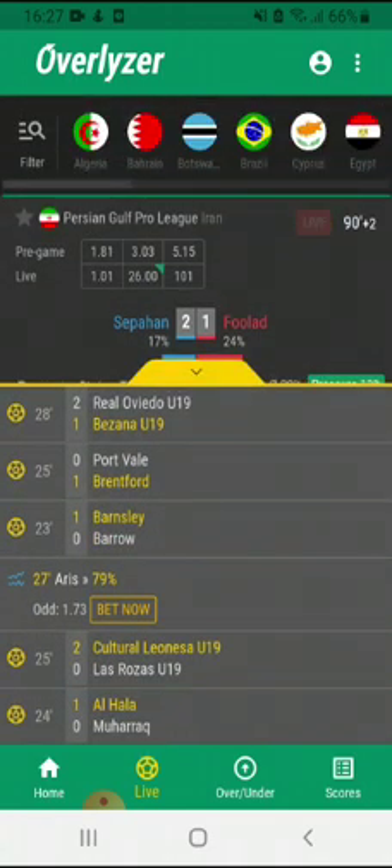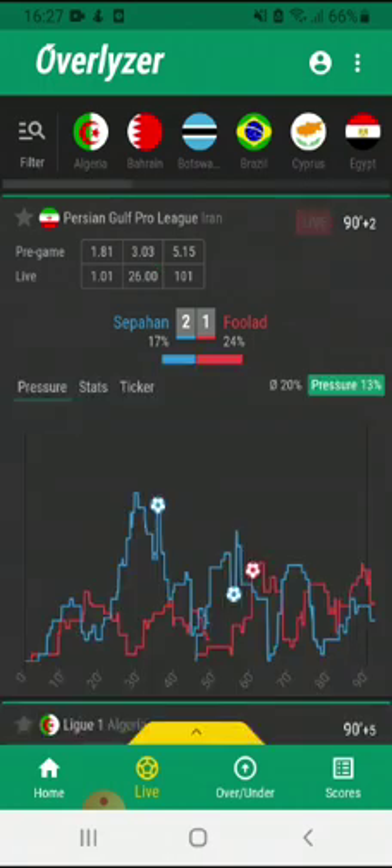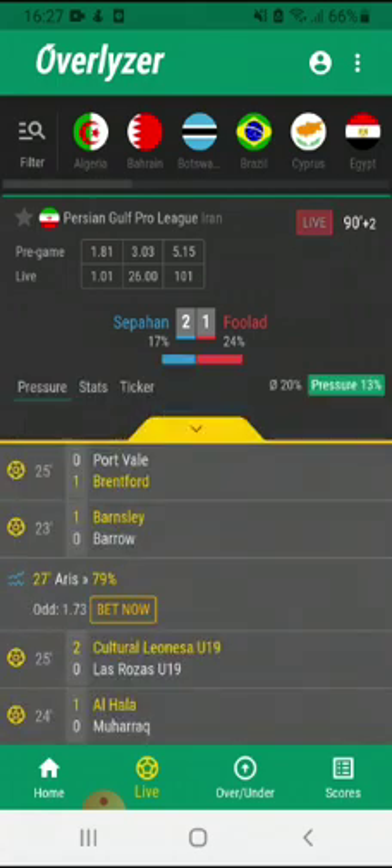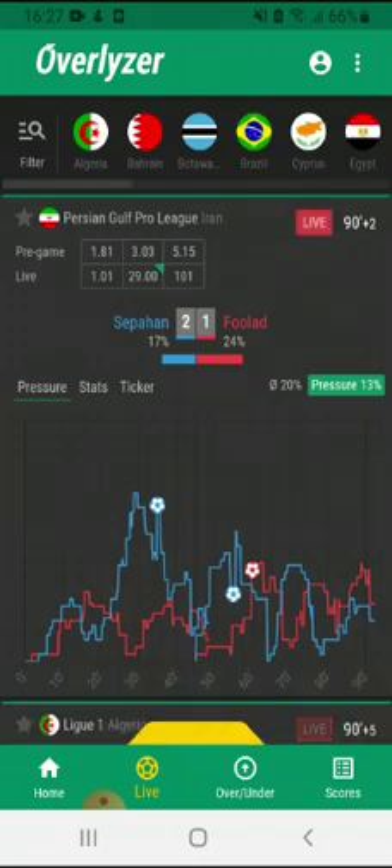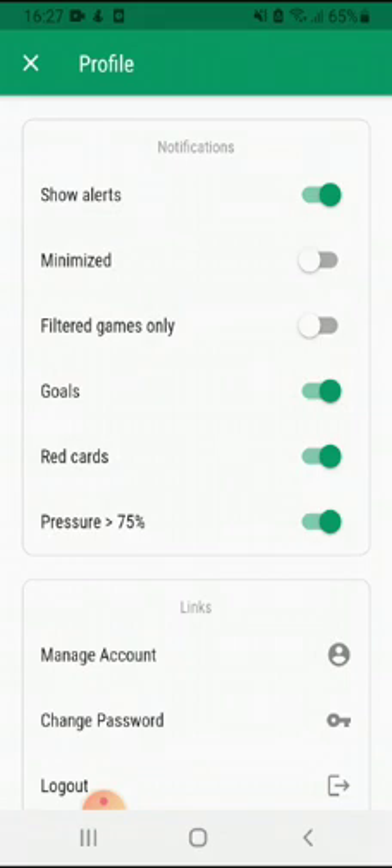You see the alerts popping up here every time a goal is scored. Of course you can make it smaller if you click here and expand it again. You can also set up your own alerts if you click on your user menu in the right top corner.